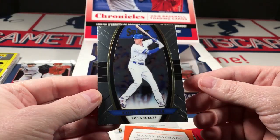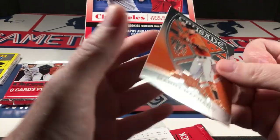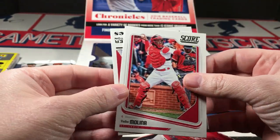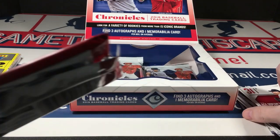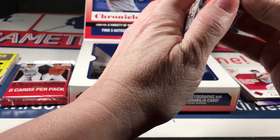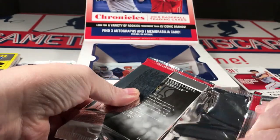A Bellinger select, a Machado crusade, an Acuna Molina limited, a Molina score, and a Max Scherzer Chronicles base. Wow! I don't even know what to say other than wow — I think I've said it about 15 times. Holy crap, what a pull!